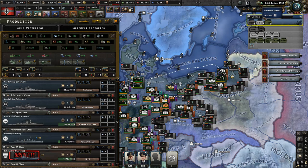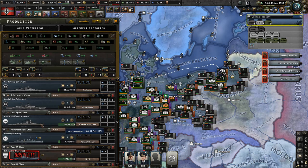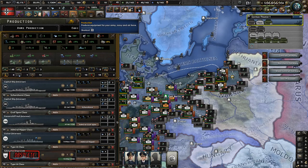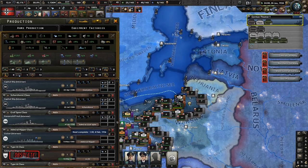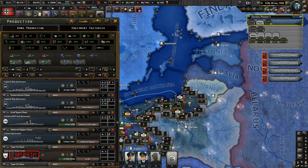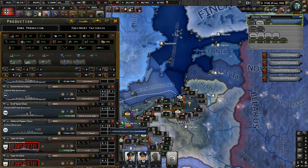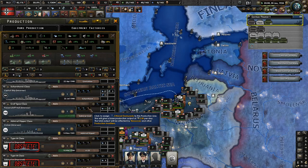The Graf Spee class — a Panzerschiff — and the Admiral Hipper class cruiser are already somewhat outdated. We're short on Chromium but that's because of increased investment there — the penalty is small, about 7.5%, not worth worrying about. One ship finishes 4 February. This one requires Chromium just as a base, and the cost won't increase with more dockyards. Once it's done, we'll focus on smaller ships.